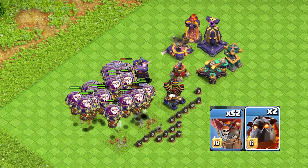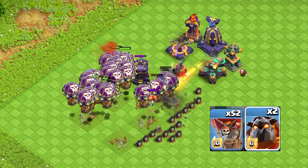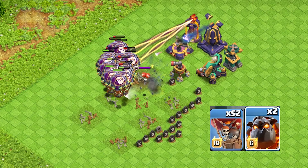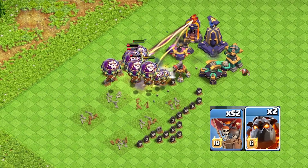I'll use a simplified Lava Loon strategy with two Lava Hounds and the rest balloons. As you can see, this strategy struggles with so many traps lying around. Even the Lava Hounds melt away with ease.